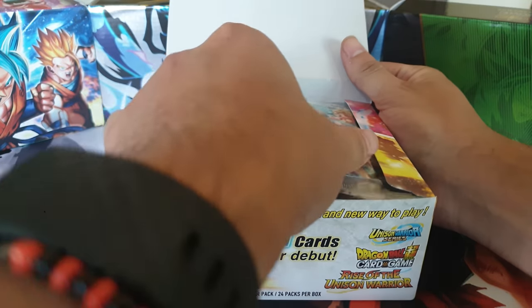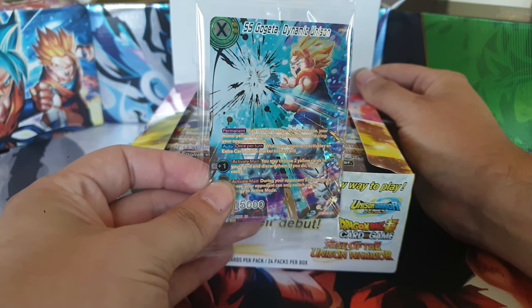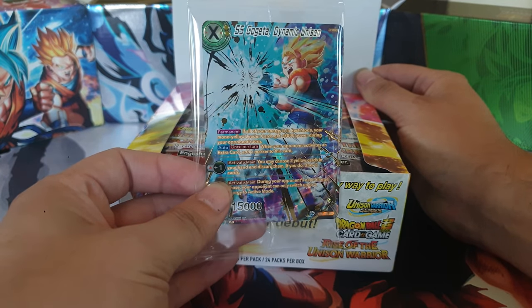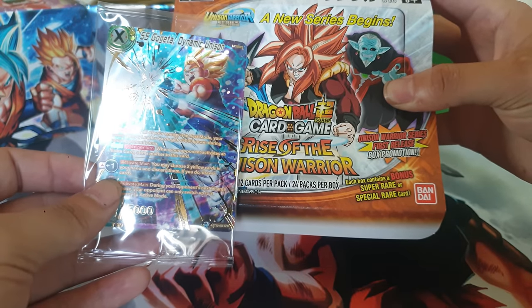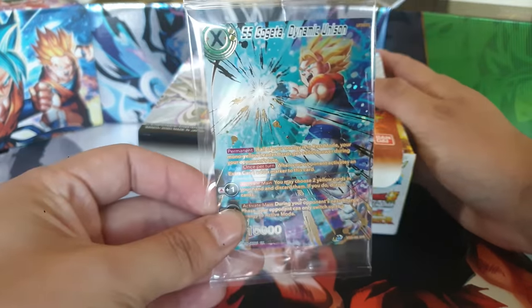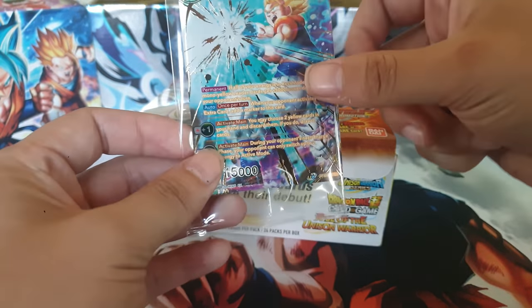So what side do you want, C-Rawd? You start off with a special rare right off the bat! I didn't get a special rare with my box. This is what they meant — you get an extra bonus of a super rare or special rare. Special rare right off the bat. Look at that.